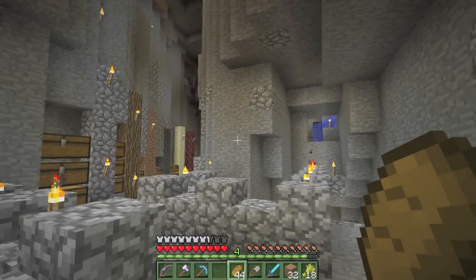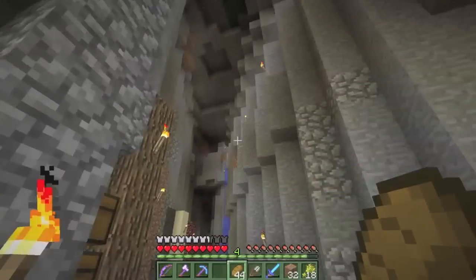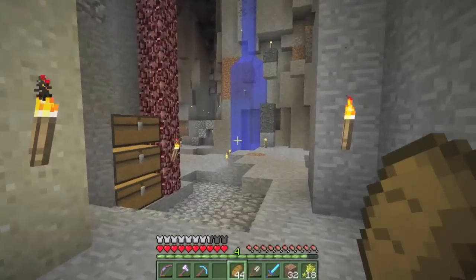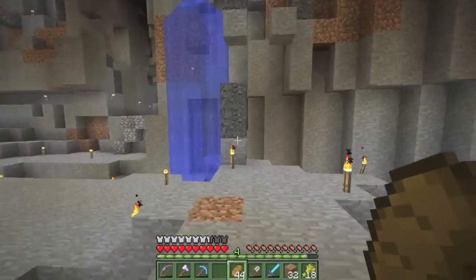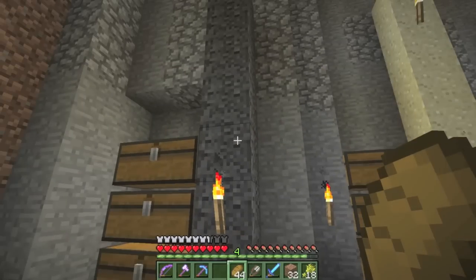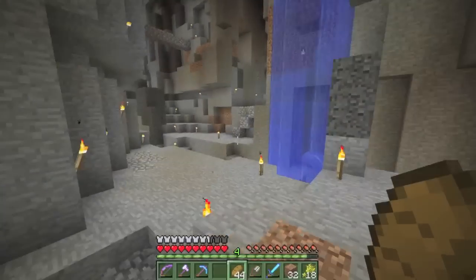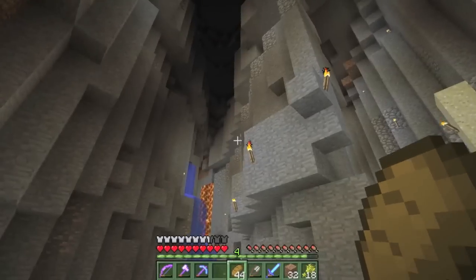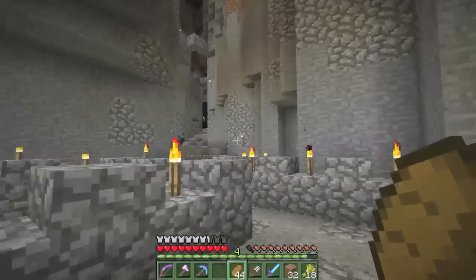I sent a suggestion to the new AI guy on Twitter - if endermen could only pick up blocks that are in a low light level, like below seven or whatever it takes for them to spawn, they could pick those up. But if it's in a higher light level they cannot. So everything explored and lit up they can't grief, but darker unexplored areas they still can. I think that's a pretty solid idea.